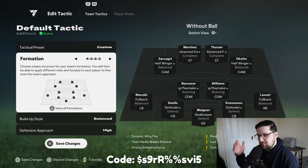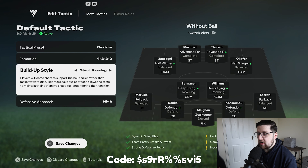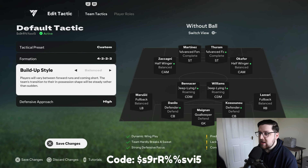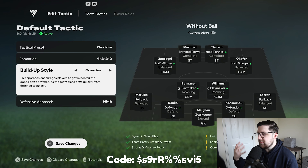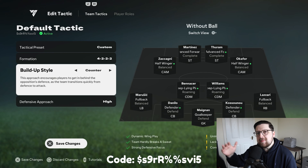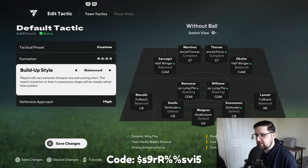Kicking things off with the formation, it's obviously the 4222. The build-up style is balanced — it's generally a good place to start. Short passing is too slow for this formation, and counter, with how there's a heaviness to the passing in this game, might be more effective later in the game cycle. But as for right now, balanced is the way to go.